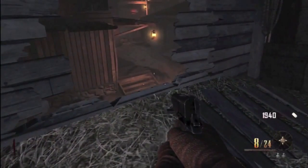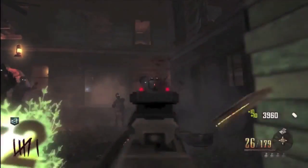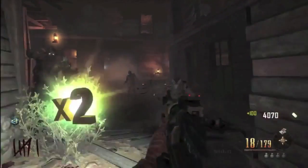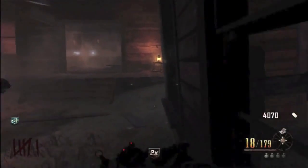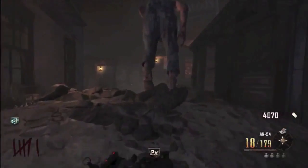Once you do so, you'll see a green flash like you saw with PhD Flopper, and then you should have double points at half price. So you can go around buying pack-a-punch weapons, doors, or whatever the case may be for half the price. But you only have it while the double points is the last thing on your screen.